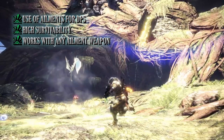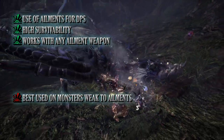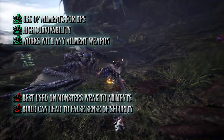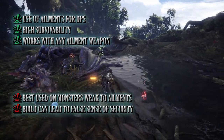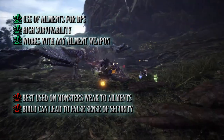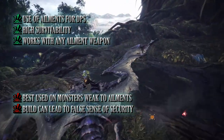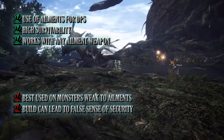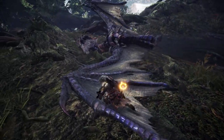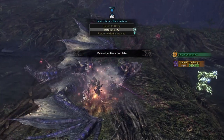Unfortunately every build has its cons. This build really only works well when a monster is susceptible to whatever ailment you are using. The other con, looking at it from an odd angle, is that with Divine Blessing you can get too overconfident — and the one time it doesn't kick in you could have lower than normal health resulting in a faint. So don't get cocky with this build. Regardless, it's a fun build perfect for anyone who likes ailment Dual Blades.